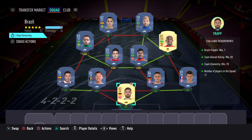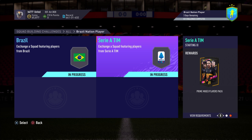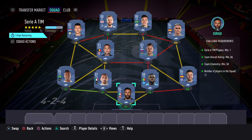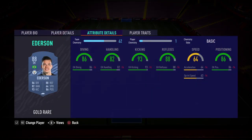This one will cost around 60k to complete. The next SBC you need to complete is called Serie A Team, and for this one you get a prime mixed players pack. The requirements are: Serie A players minimum one, team overall rating minimum 86, team chemistry minimum 50, number of players in the squad is 11. At striker I've got Dzeko, or Edison.